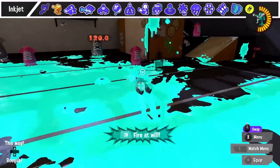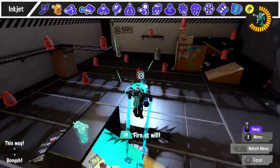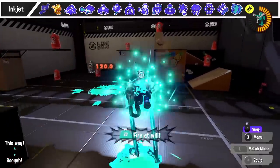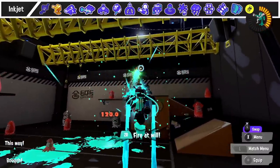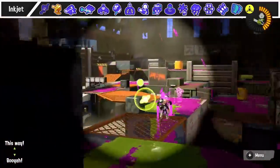For those using Inkjet, you can use your squid form in the middle of the special, which not enough people take advantage of. This gives you added mobility and makes you much harder to hit. Even dipping into squid form for just a little bit to descend slightly in the air can mix up your positioning when people are fighting you.